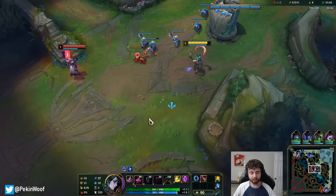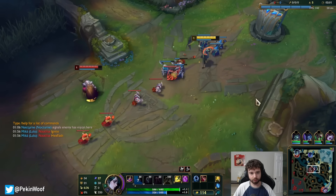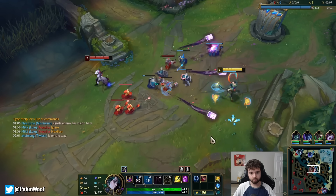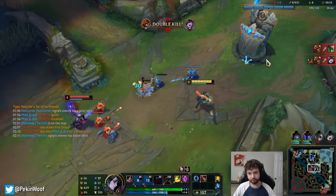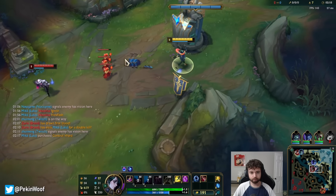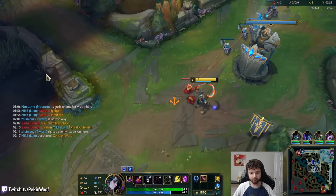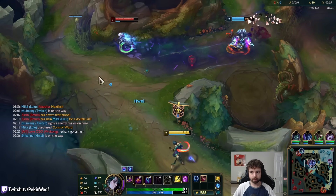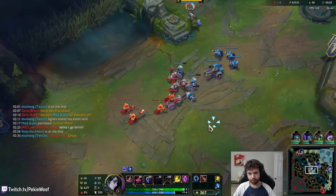Hopefully this minion doesn't die — it really does? Seriously? He has Ghost. I really felt like I weaved it in between those minions pretty well there. He's starting to run out of mana by spamming so much — I know he has blue card and stuff, but still.